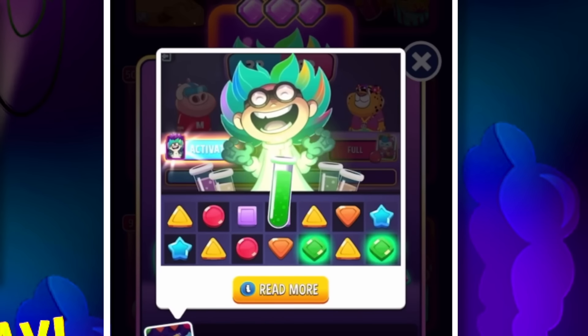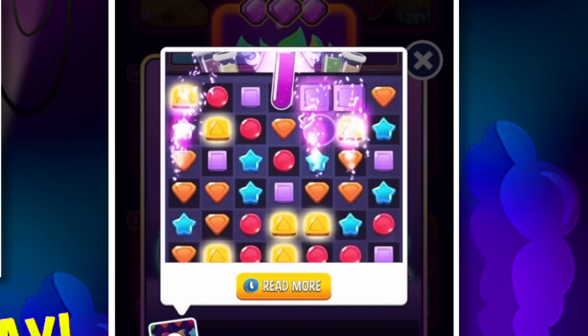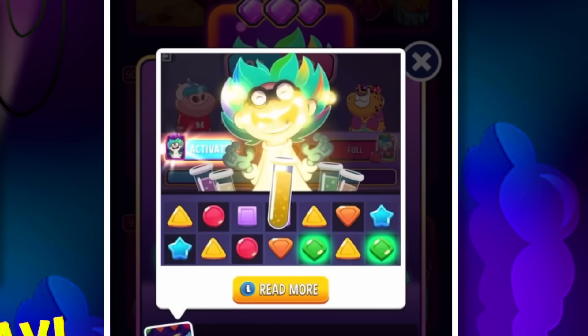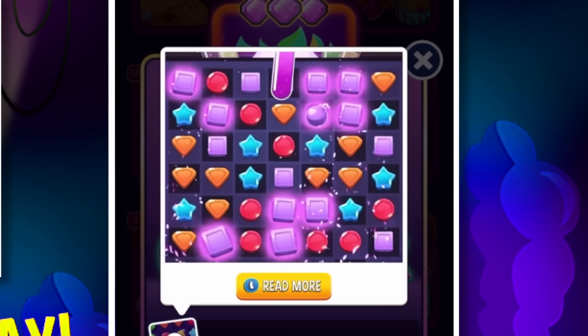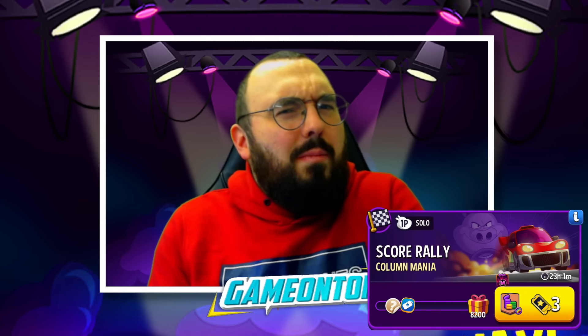On the standard Doctor Colors, once you've collected enough activation pieces and hit activate, you'll notice he throws down vials of different colored liquid to turn random pieces certain colors. This happens twice, and the result is more matches across the board. The SC variant does much of the same, just on a larger scale.